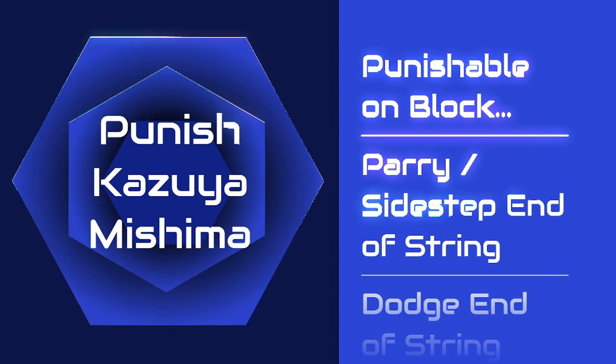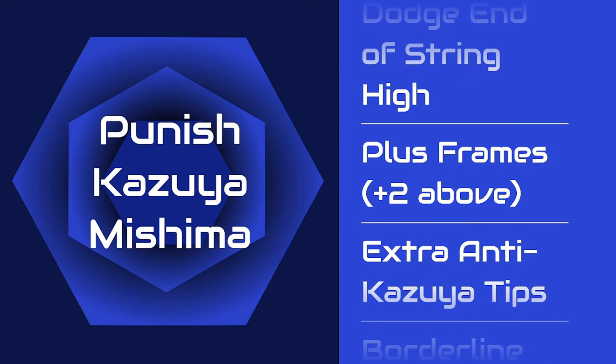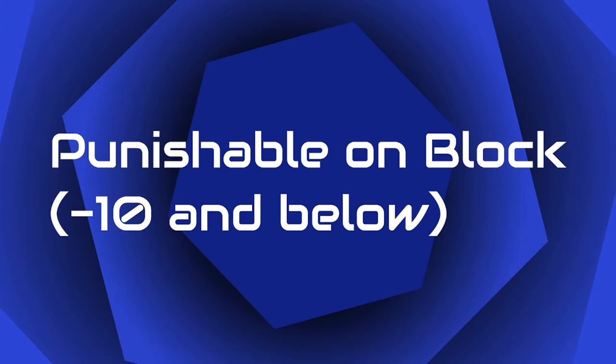We are going to show a variety of categories on how to punish, what to do in certain situations, and some extra tips that may help you when you fight this character. Punishable on block moves are the moves that you can block and hit the enemy before they can recover their guard. All block hit moves that are negative 10 and below are considered to be punishable on block moves.